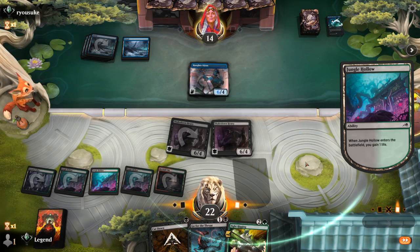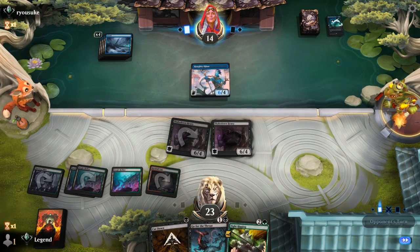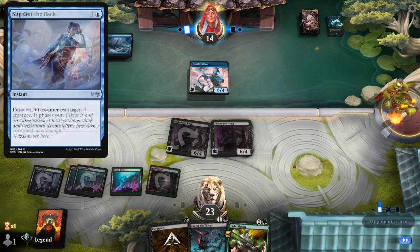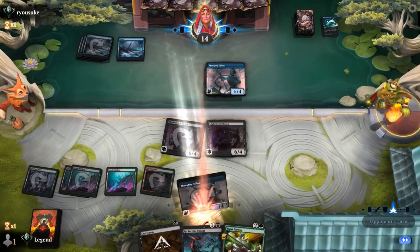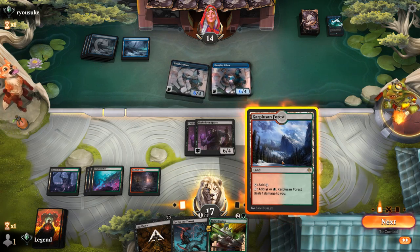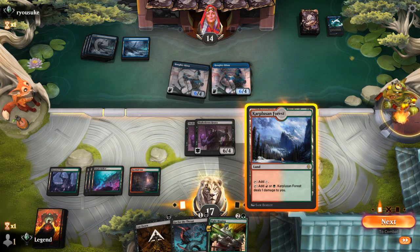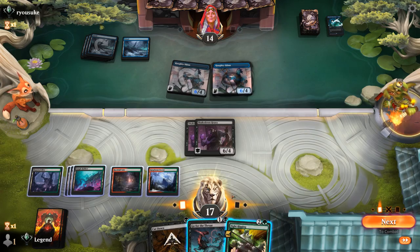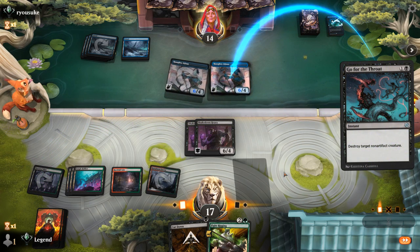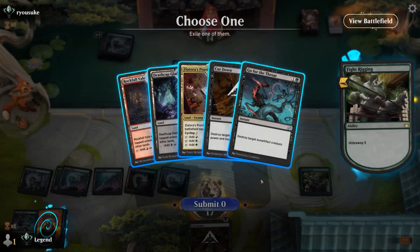Another Heavy resolves. They might have some protection spells since they discarded Shore Up. This could still be a way to buy time against Haughty Djinn, especially in the case of a Slip Out the Back. I wouldn't be surprised if they had a Negate for Fight Rigging as well. Double Haughty Djinn — that is scary. Fight Rigging has a chance of resolving if they don't have a Negate. Do I maybe Go for the Throat on Haughty Djinn and then Fight Rigging? We're hoping Fight Rigging is going to be better than killing Haughty Djinn. Opponent's got a Slip Out the Back, so Fight Rigging resolves — and finds another Go for the Throat.